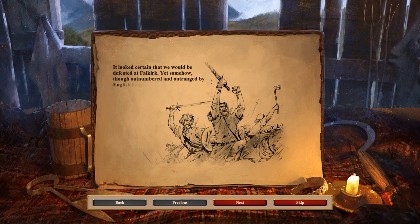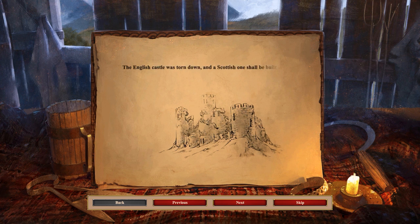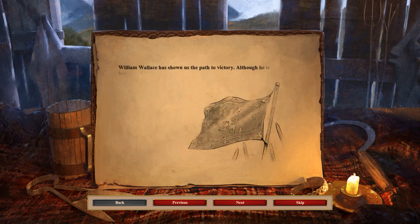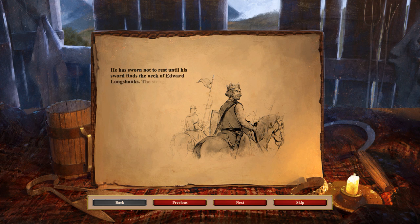It looks certain that we would be defeated at Falkirk. Yet somehow, though outnumbered and outranged by English longbows, we were victorious. The English castle was torn down, and a Scottish one shall be built in its place. William Wallace has shown us the path to victory. Although he is but one man, he inspires great deeds in others. Many of the Scottish knights and lords have drawn their swords with his. Wallace's own sword is a five-and-a-half-foot beast, forged of course in Scotland. He has sworn not to rest until his sword finds the neck of Edward Longshanks. The struggle will continue, but we have learned the ways of war.